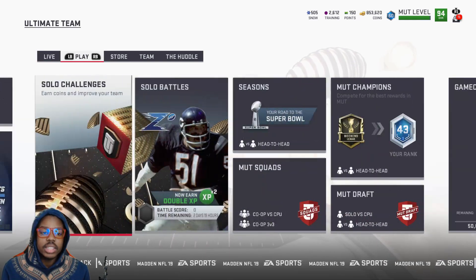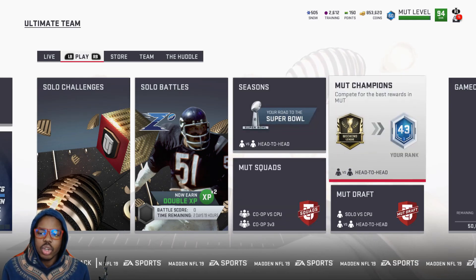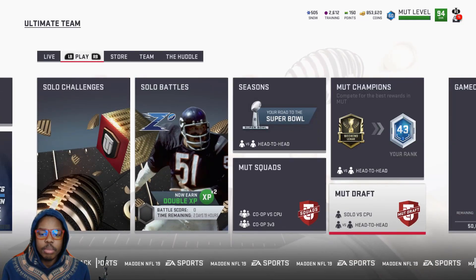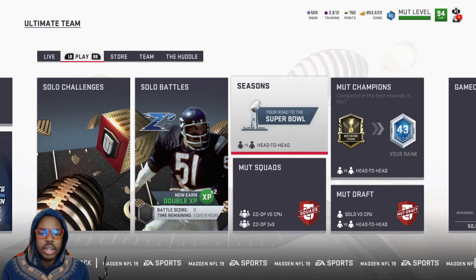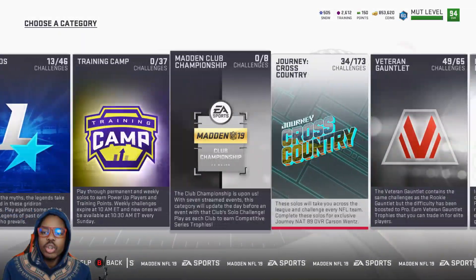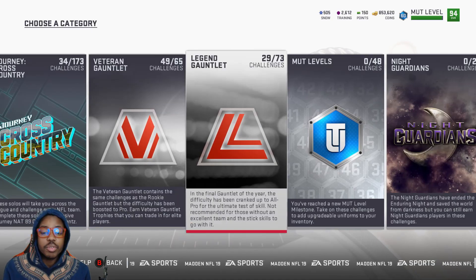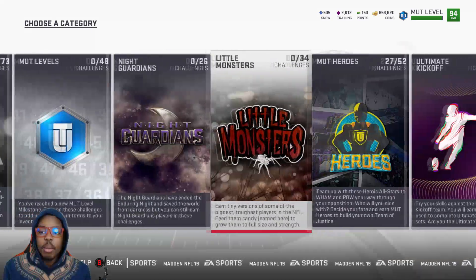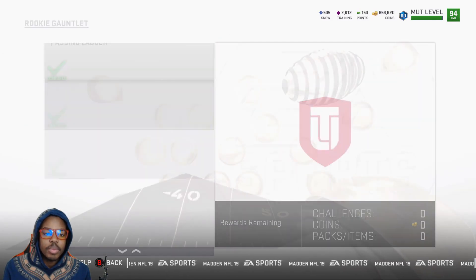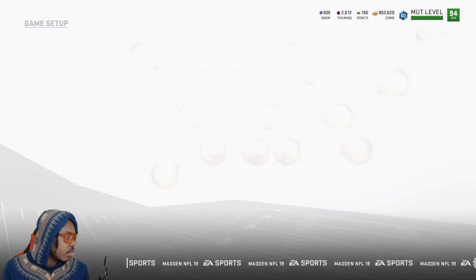You can also do MUT Draft if you don't have a good team, Squad Seasons, Weekend League — though I wouldn't recommend Weekend League if you're trying to level up. I would recommend MUT Draft, some Squads if you've got a good friend, Seasons, and just playing overall. For the solos, I recommend doing the Gauntlet — if you haven't already, finish those up and you'll be able to get your free 93 and free 95. If not, just go back to the Rookie Gauntlet Passing Countdown, pass for a touchdown from one yard out.